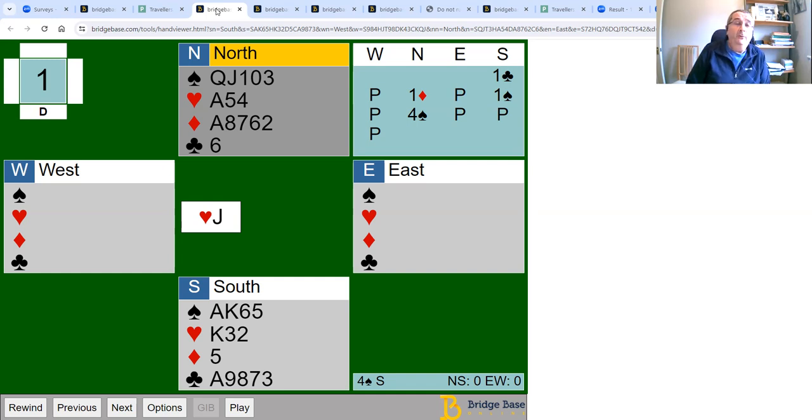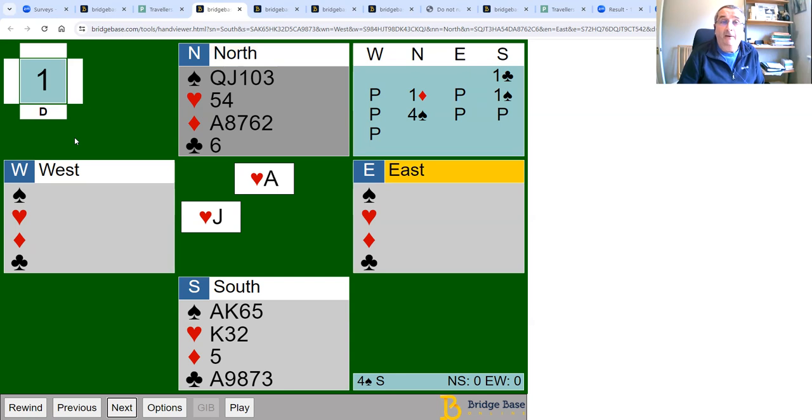You actually have the perfect two hands to cross-rough. We've got a shortage in diamonds and a shortage in clubs. Our goal on this hand should be to cross-rough the diamonds and the clubs, making individual tricks with each trump separately. Instead of four trump tricks, you could actually make eight if you score a trick with every trump. Also, you have quite good trumps in both hands — only the three is low in the north hand and the six and five in the south hand. If we can get away with roughing those, we'll end up with just high trumps and the opponents won't be able to over-rough.